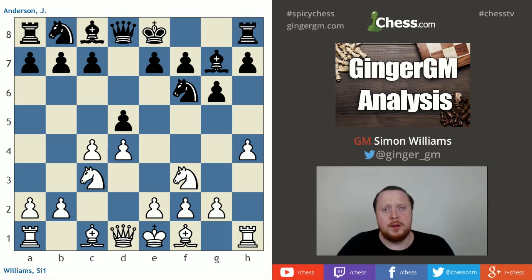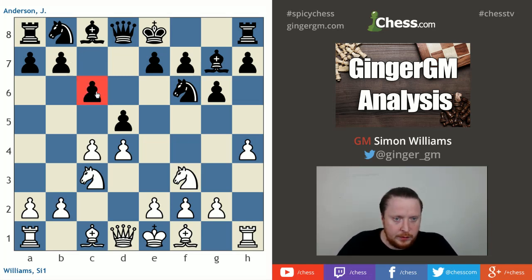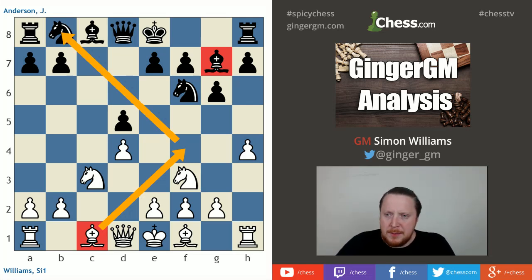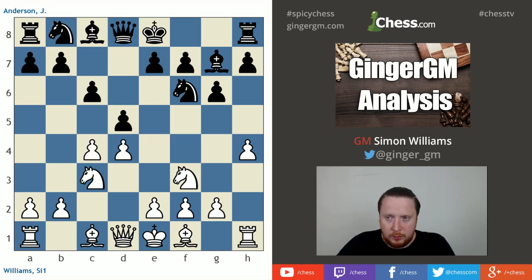I think it was first made popular in this position by Grischuk, who played it against Magnus Carlsen. My opponent reinforced his center with c6 — one of the main moves. In the past I've always captured on d5, which is a more solid way of playing. Here White's trying to say he's got a slight advantage because the bishop on g7 is misplaced. But here I decided to play more aggressively with bishop to g5 — a more fun way of playing.